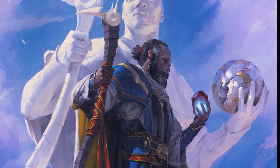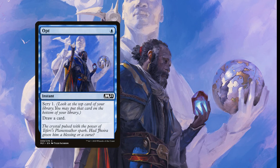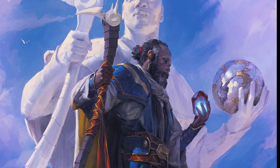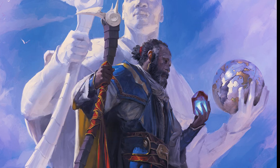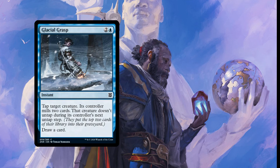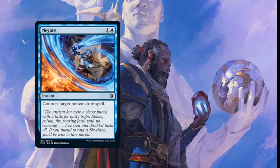Card draw is hugely important for going wide, burning opponents, and making everything bigger. We have two copies of Reconnaissance Mission for four mana - whenever a creature you control deals combat damage to a player, you may draw a card; it also has cycling for two. A playset of Opt for one blue - Scry one and draw a card. Two copies of Deliberate for one and a blue - Scry two and draw a card. Two copies of Glacial Grasp for three mana - tap target creature, its controller mills two, and that creature doesn't untap during their next untap step, plus draw a card. Finally a playset of Negate - counter target non-creature spell.